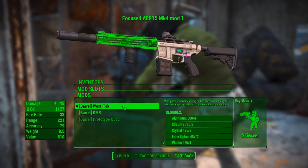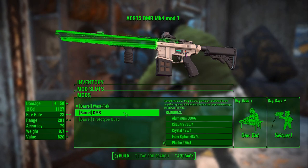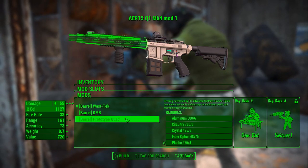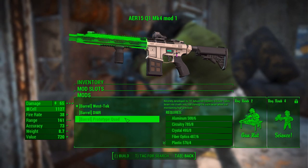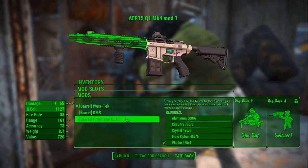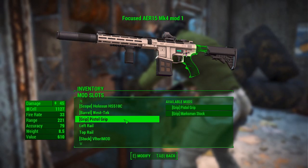There are three different barrels. This is the standard West Tech. There's also a DMR barrel for a long-distance precision weapon. And the prototype quad barrel, which splits the beam up into four separate beams while still maintaining high precision.